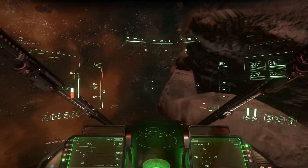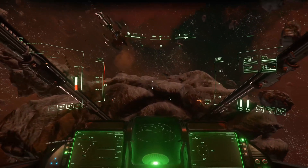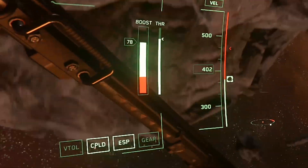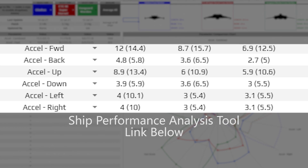Thrusters in 3.14 have a boost pool that is similar to the boost mechanic as it existed in much older versions of the game. Enabling boost will increase your ship's thrust by a varying amount depending on your thrust axis and your ship type. Be sure to view the SPAT to see how your particular ship benefits from boost.